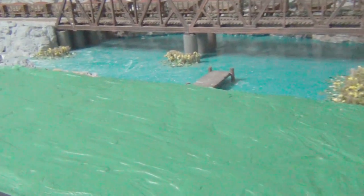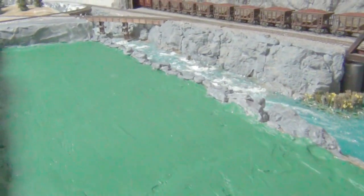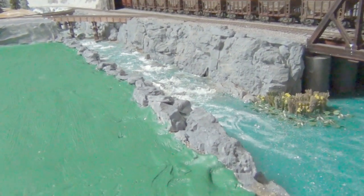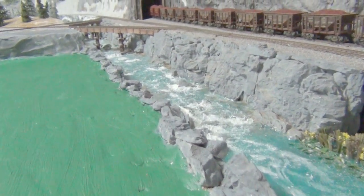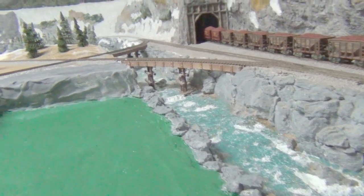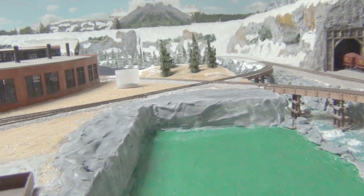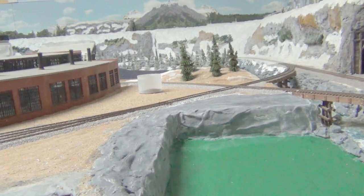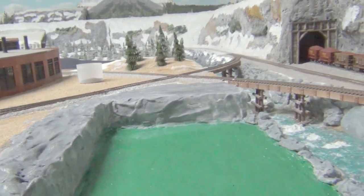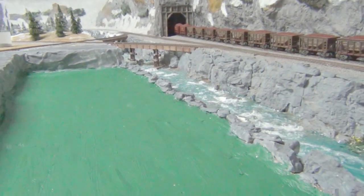I've painted the whole base green, but some gravel will still be going on. I've also painted the rocks, so it's back to normal. I've painted the rock walls with grey. Up top could still be some more gravel or grass. And that's what she looks like all green.